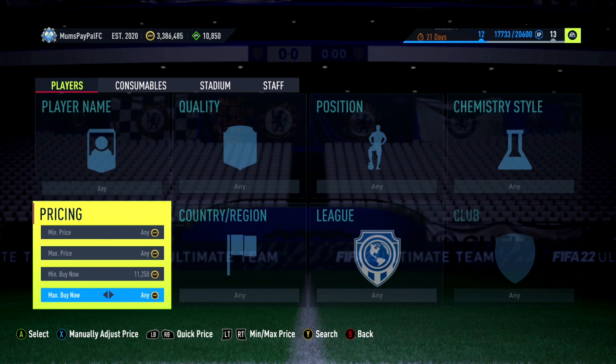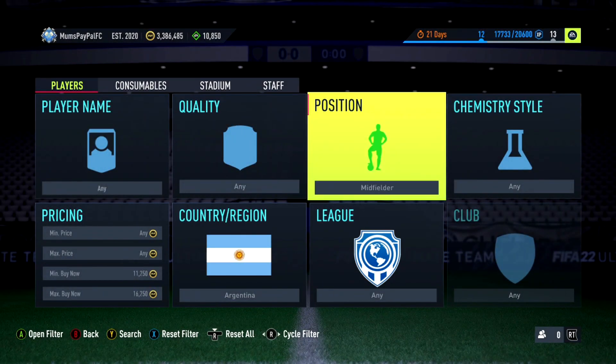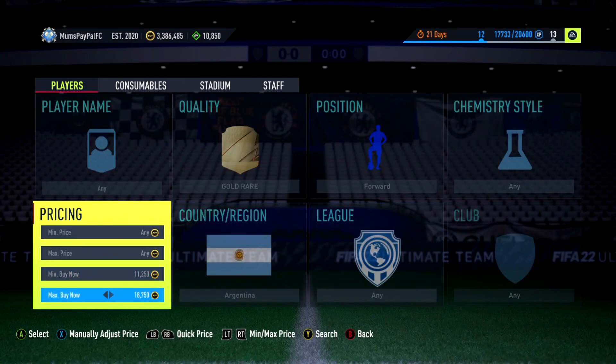We'll start off with an incredible fodder filter that worked at the start of the game but hasn't worked for genuinely probably like seven months. Lautaro Martinez just killed it for ages, however he's had a price change which you love to see. So we're going to go with a min buy now of 11,250 — you might have a slightly different min buy now on PlayStation or PC.